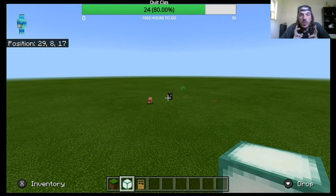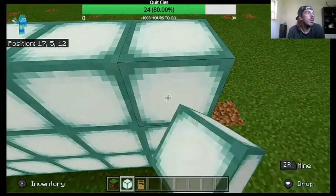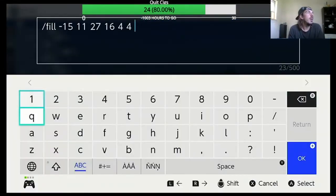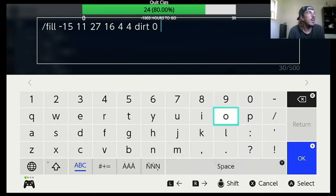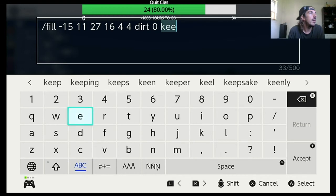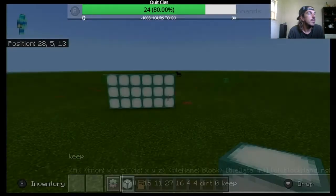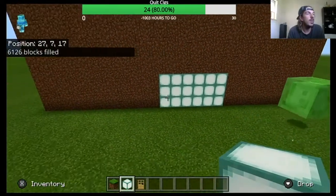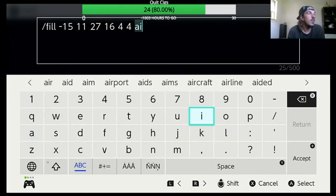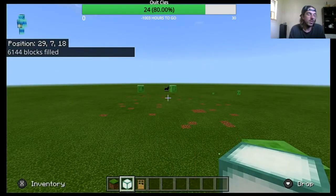I'm about to show you the keep modifier now. What the keep modifier does is it keeps all the things that aren't air. You have to put a modifier in, and then you do keep — the keep modifier. Do the type modifier, then the keep modifier, and hit the button. As you see, all the blocks besides those sea lanterns and any other blocks that were already there would have stayed; it wouldn't have gone anywhere. I don't use this one as much, but it's a really good one to know.